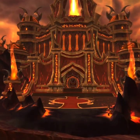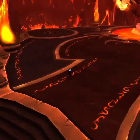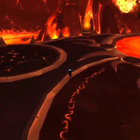Defeat the boss and walk inside the big building where Ragnaros is located. You'll be able to find the book next to the boss on the left side of the platform.